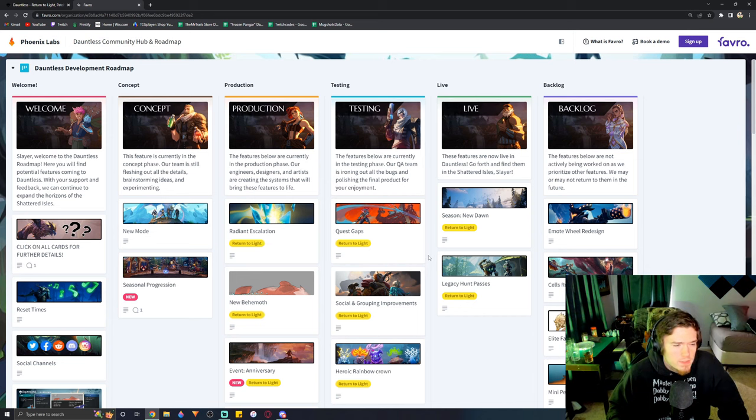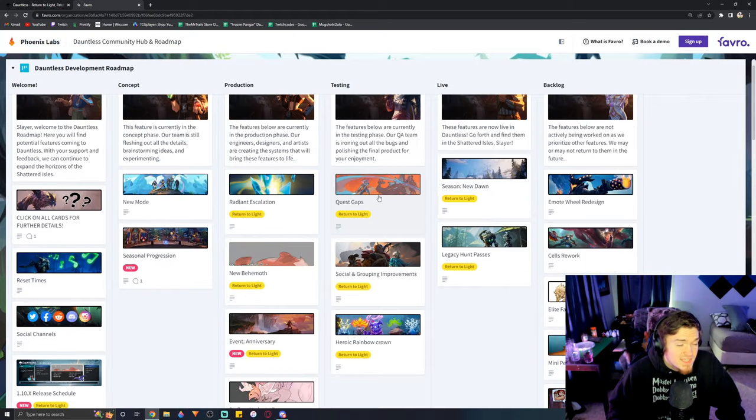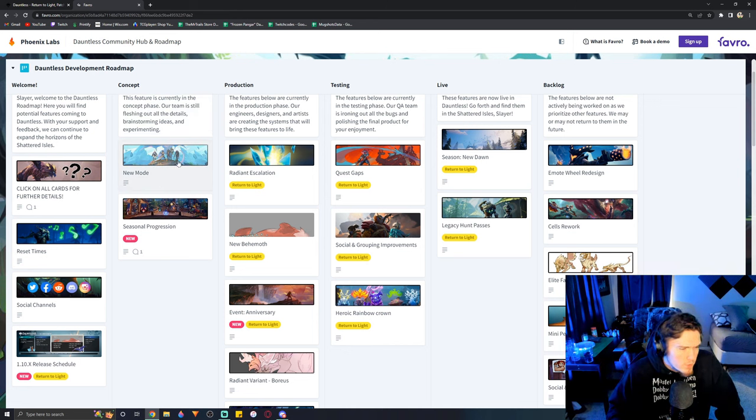Still no update on the Favro just yet — it's been a week now. But pretty much all of this is in the live category, except for Radiant Boreas and Valamere improvements maybe. They did make a couple in the 1.10.3 patch, but in testing we probably still have these quest gaps, these social and grouping improvements, and the Valamere improvements maybe. Radiant Boreas would still be in production, and new game mode plus new seasonal progression might be in production now. I would actually say they're probably not in production just yet, because Radiant Escalation and Allura are still their main focus right now — they're going to try to fix as many bugs with those as possible first. The 1.10.3 patch was pretty hype, and I really hope we don't have to wait until like 1.11.3 to get this new game mode, because that will just kill me.